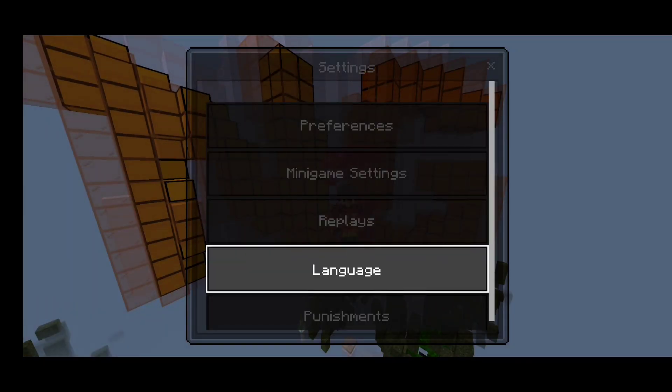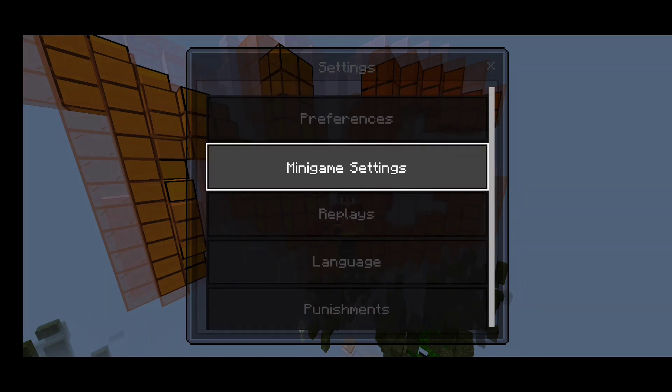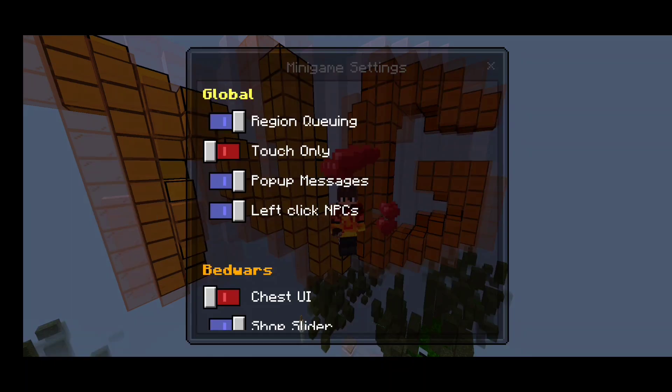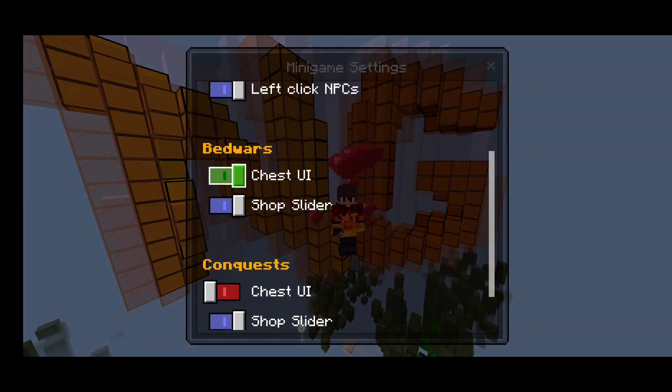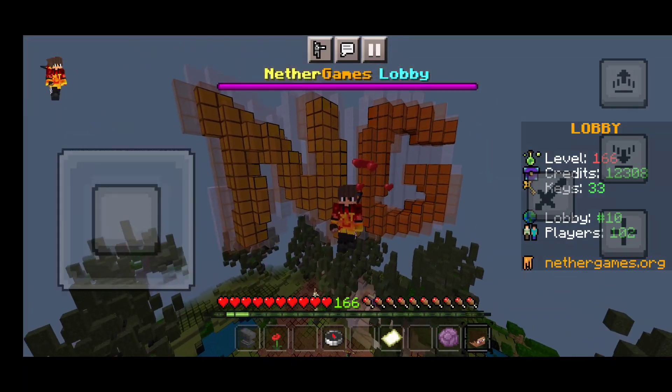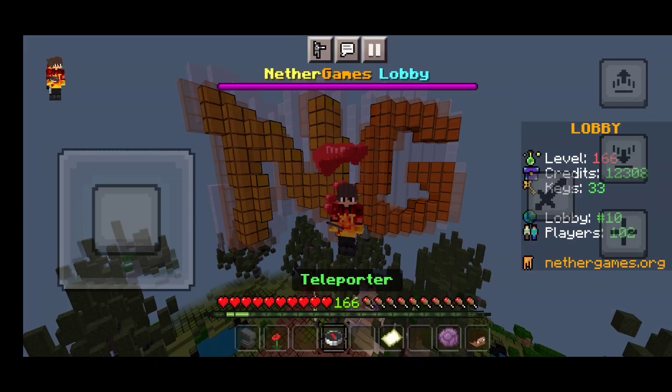First, go to your profile settings and then click on minigame settings. You will see a test UI option — turn it on, then scroll down and submit. That's a very important step.